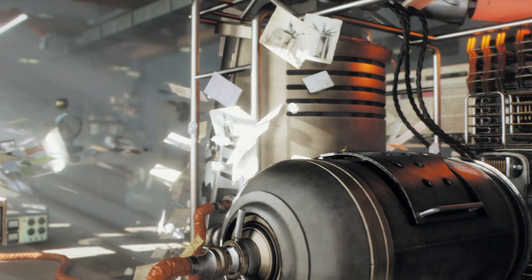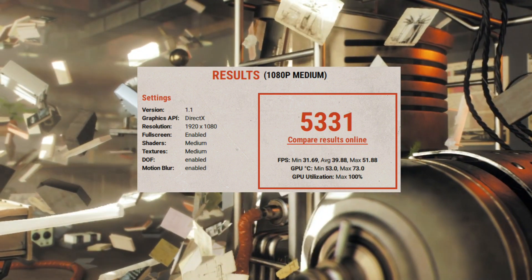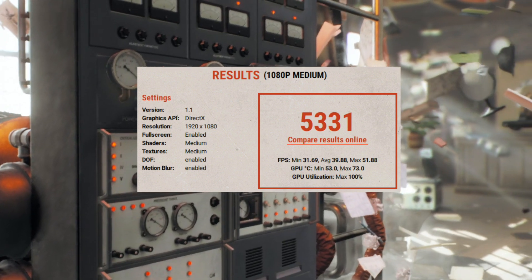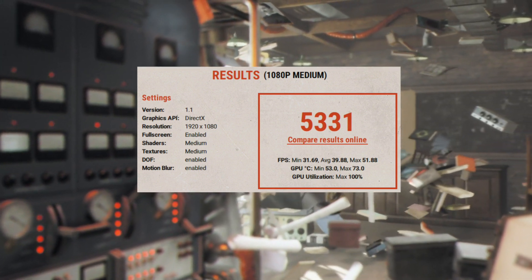The first run is at stock settings on MSI Afterburner. Minimum FPS was 31.69, average FPS was 39.88, and maximum FPS was 51.88.